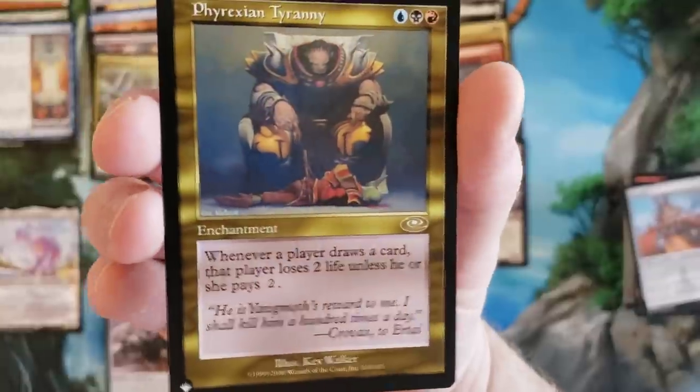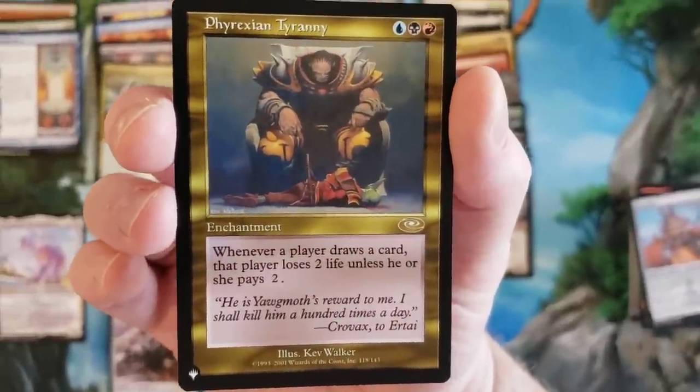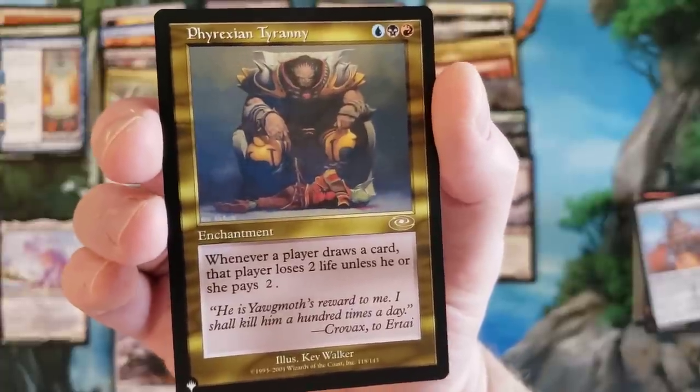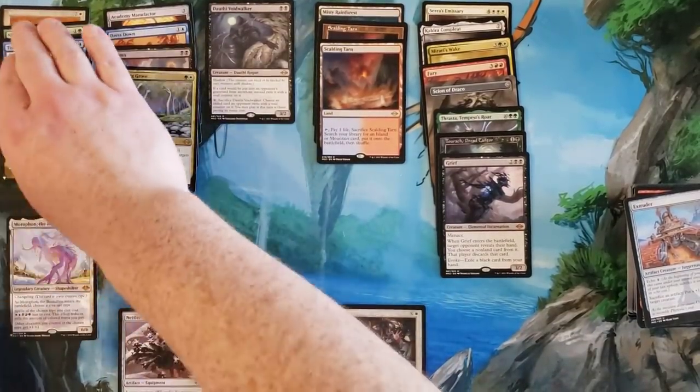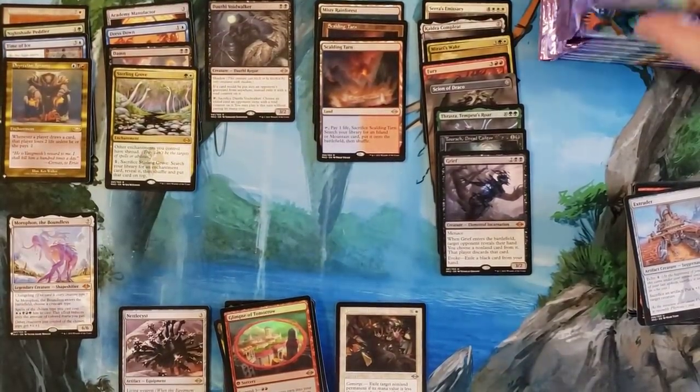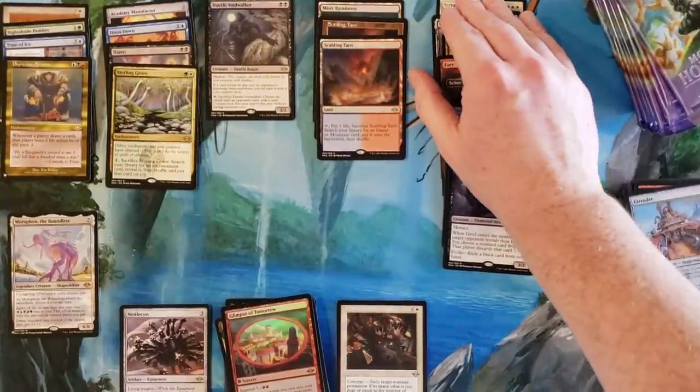Ooh, is that from Planeshift? Phyrexian Tyranny - so that's neat. All right, so that's our two-of rares and/or mythics out of the list - I guess you could get a third. Anyway, jeez. We're in the last part of the box - I'm sorry folks that this video is taking a moment longer, I apologize. I try to keep things within a watchable view.